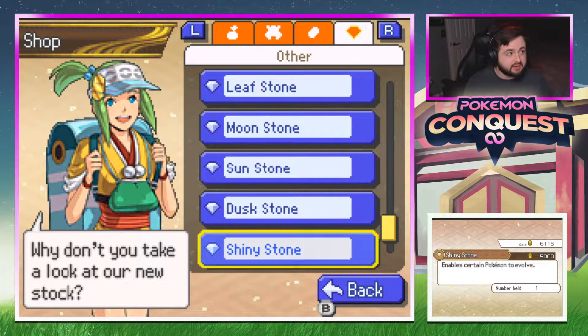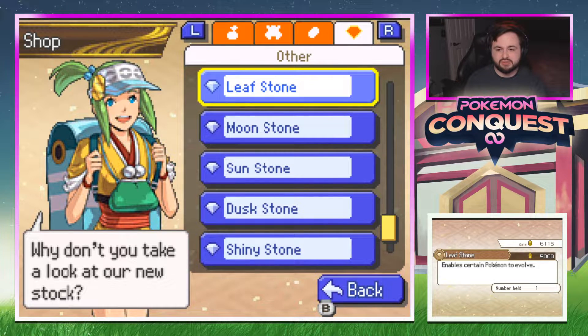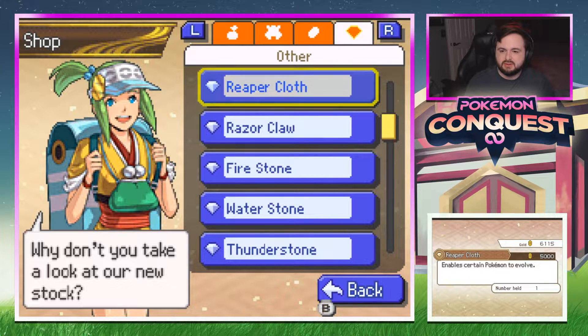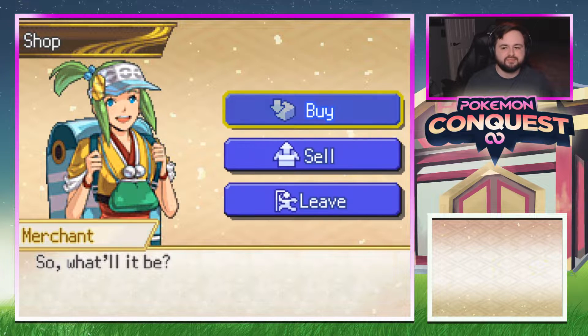Shiny stone for Minccino and Togekiss — if Togepi's in this game, I'm not sure. Sunstone for Bellossom and Sunflora. Got two moonstones, I don't think we'll need more. I feel like I'm gonna buy another razor claw — one to use as a held item and one for evolution. Traveling merchant coming through giving us the goods!